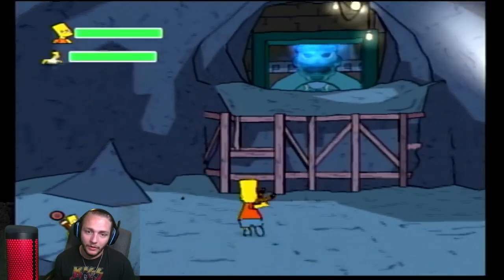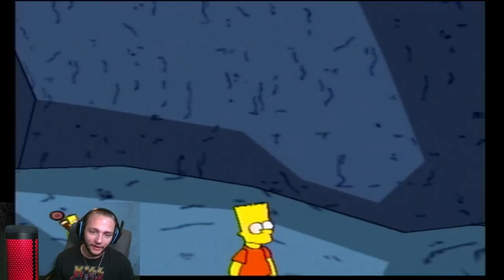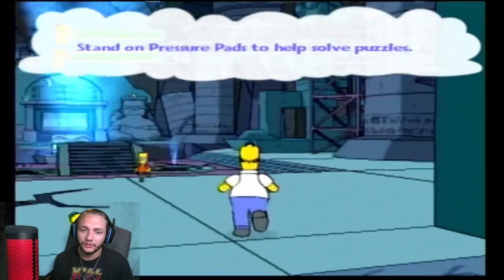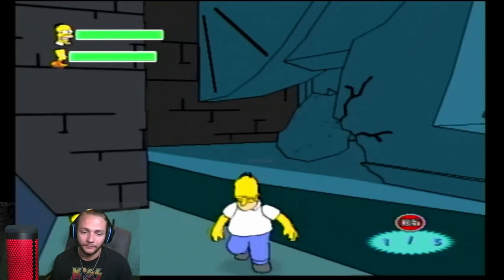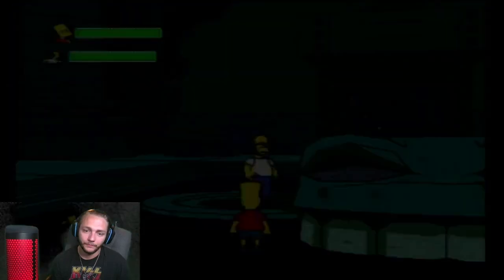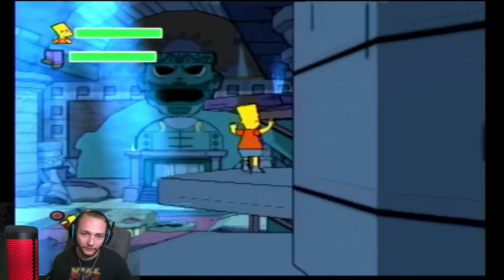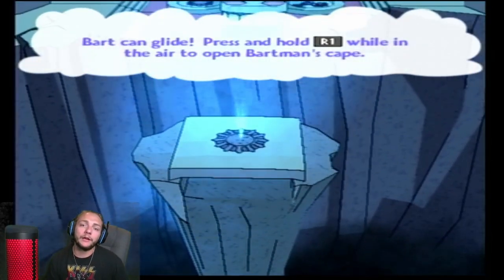Now where we left off, we were in the caves after Homer found Bart swimsuit magazines and a BB gun. We were gonna shoot bats but remember use the d-pad to switch. Got it. Okay, this camera — button pressure pad. I'm sorry. Stand there Homer. Now will he actually stand there? He will. Wonderful. Mark and glide — press and hold R1 while in the air to open Bartman's cape.